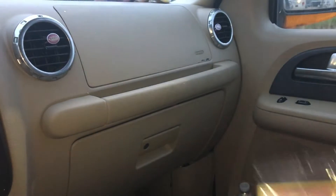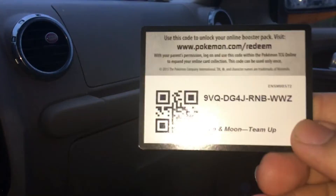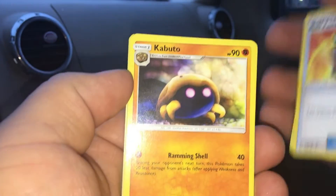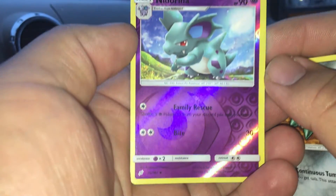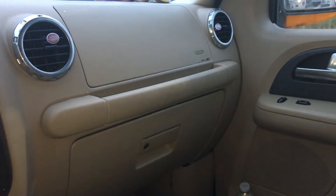So we got four packs like I said — Building Battle Box, Nidoqueen. Let's see if we got anything amazing, and there is the code card. We start off with a grass energy, Heliolisk, Beedrill, Kabuto, Ponyta, Geodude, Mankey, Pancham, Feraligatr, a reverse Nidorina, Nidoqueen, and an Alolan Golem. It's an Alolan Golem!